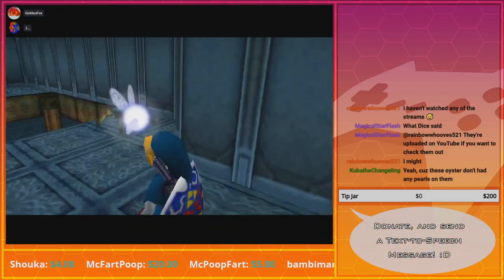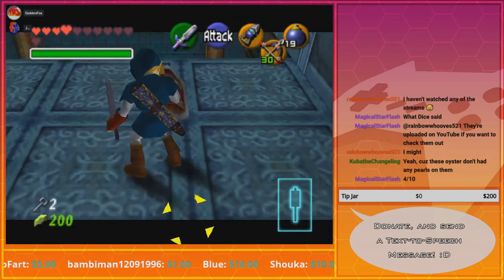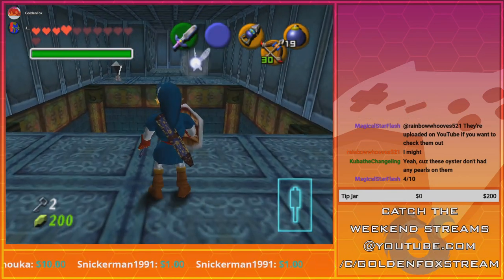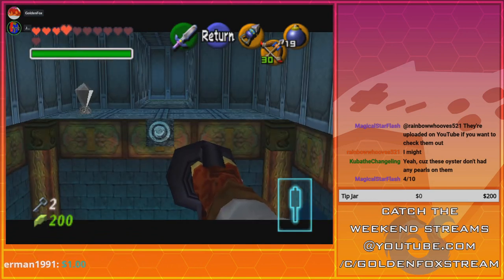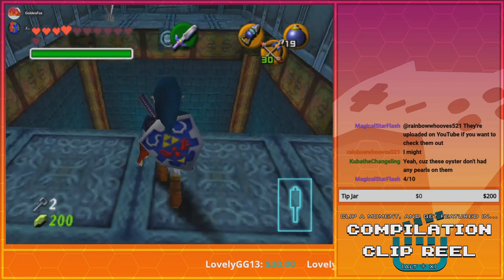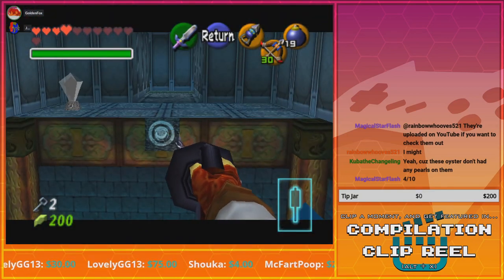Door. Oh, I guess he committed sudoku. All right, you can just hookshot to the ledge — you gotta get closer. There, there we go.